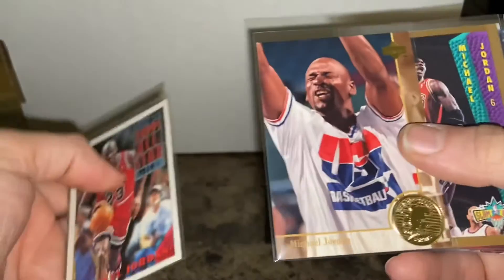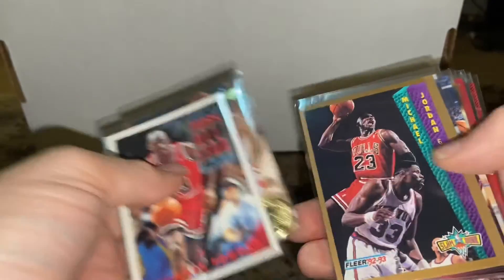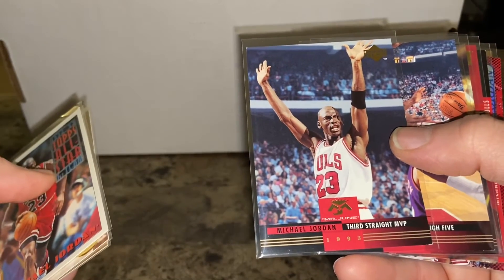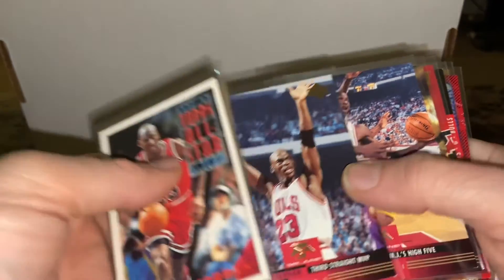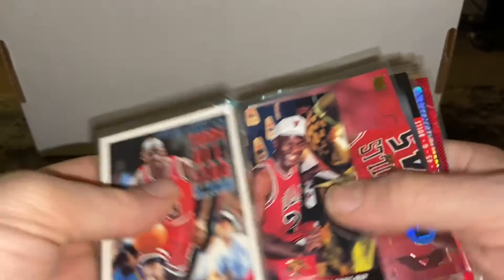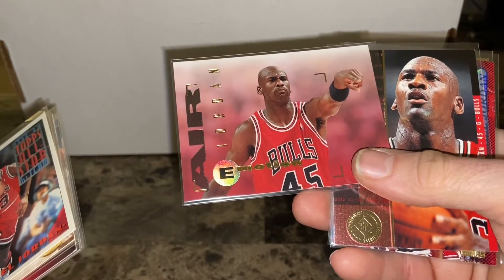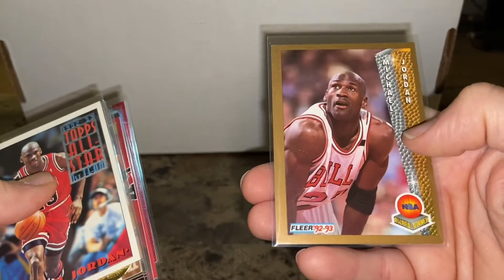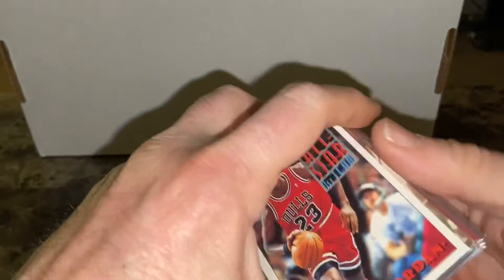Picked up a few more Jordans — nothing special, but just some Jordans I did not have. It never hurts to pick up a few Jordans even if they're on the lower end. Jordan All-Star — love that picture, eyes closed shooting a free throw. Some Mr. June — working on that insert set, I think I'm lacking one card and got three of them in this order. The Famous Emotions, Air Jordan, nice SP Championship, awesome Stadium Club, and another Fleer Award Winners — so that pretty much covers it.